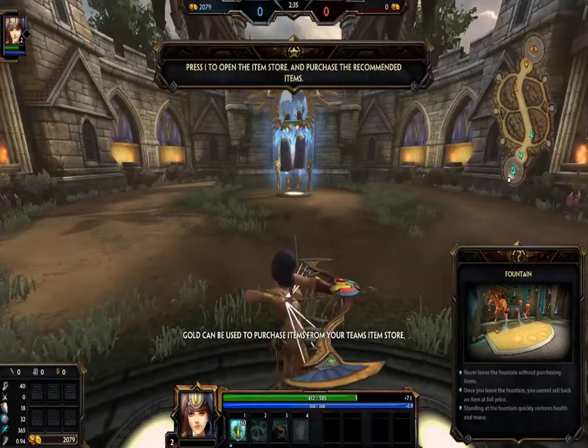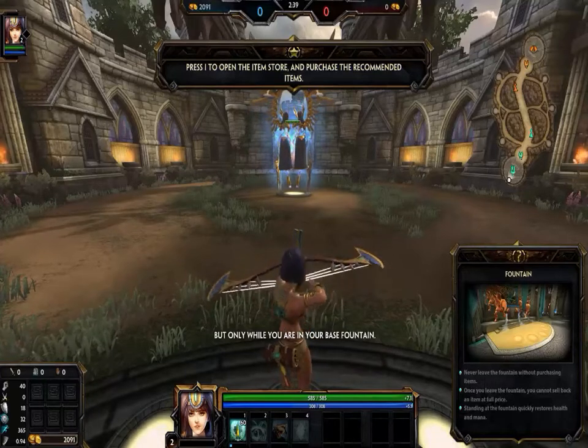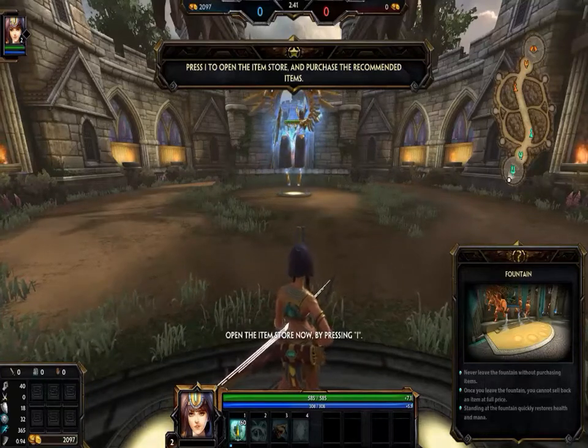Gold can be used to purchase items from your team's item store, but only while you are in your base fountain. Open the item store now by pressing I.